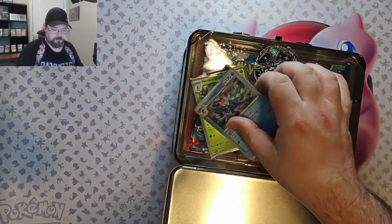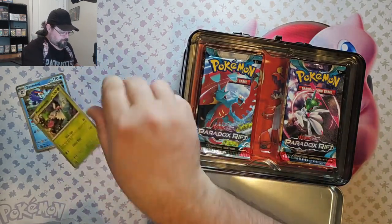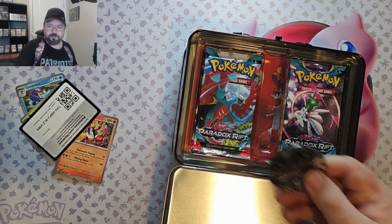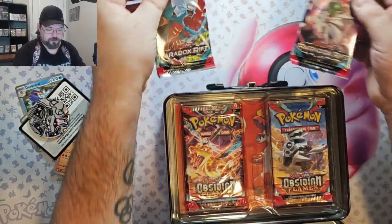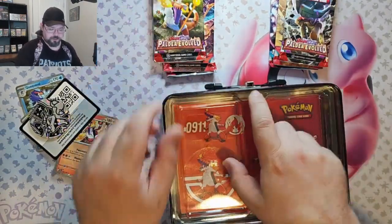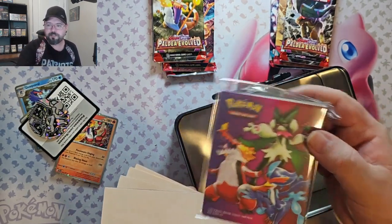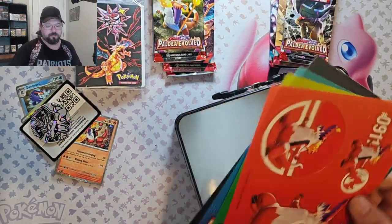We've got Quabble trying to get away. So we've got the same three. Here's the code card, and we've got that cool Charizard coin. Now we have, again, two Paradox Rift, two Obsidian Flames, and two Paldea Vault, as well as the sticker sheets. And there's a little mini binder in here for trading, or just showing off what you've got.